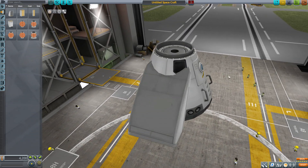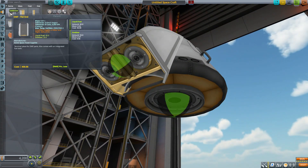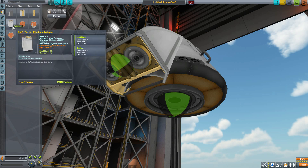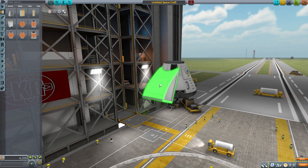If we pop this thing on, you can see it fits quite nicely to the contours of the 2.5 meter parts and has an attachment point on the end, so you can continue building down from it — adding additional fuel and even engines eventually — to the sides of your ships. It's a pretty cool little part.